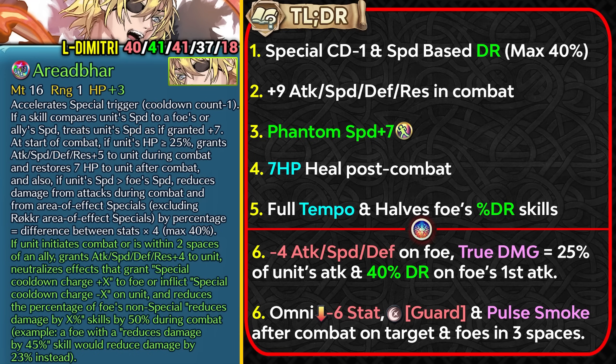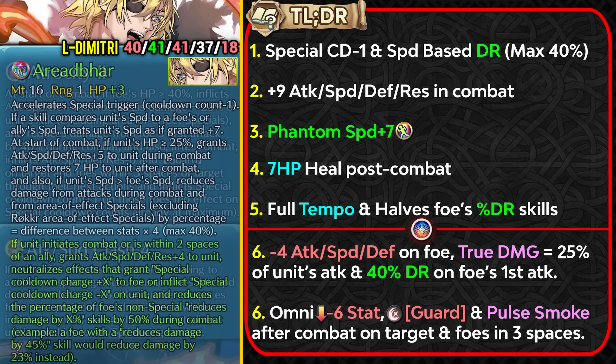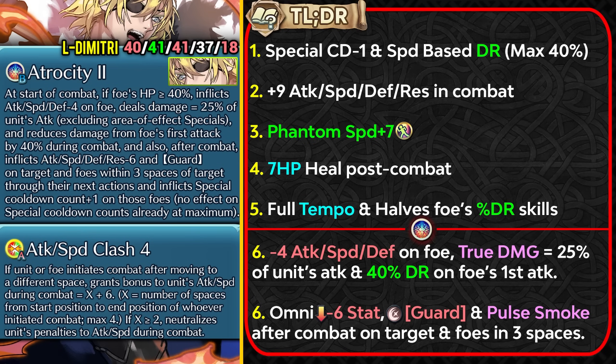His own damage reduction is completely pierceable, so watch out when tanking with him. Atrocity 2 can debuff the opponent for minus 4 attack, speed, and defense, and he still has true damage based on 25% of his attack — not added to AoE specials. He also gets 40% damage reduction on the foe's first attack, though this doesn't apply to brave attacks.